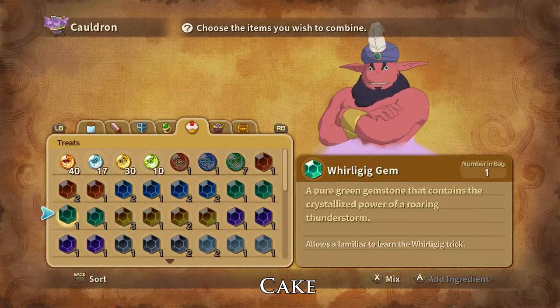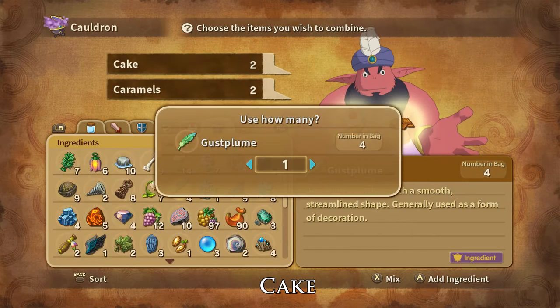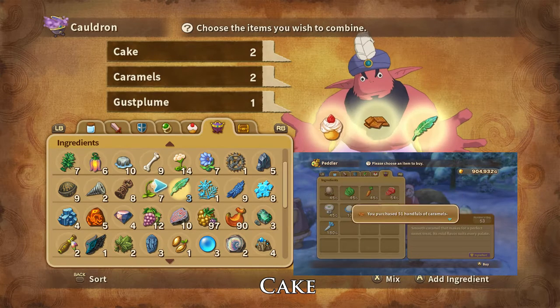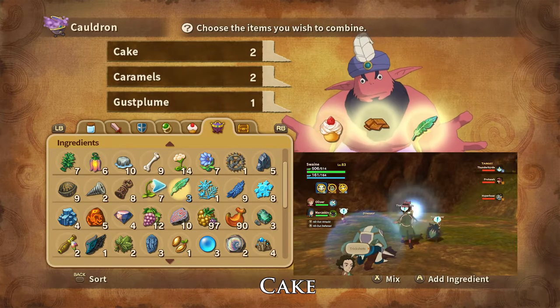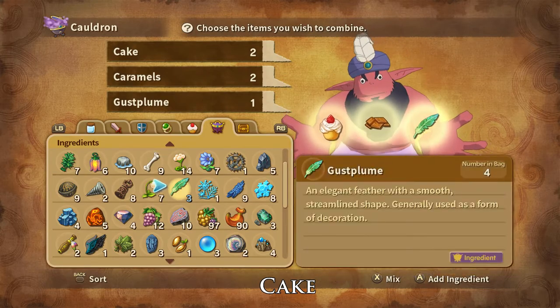Breeze Cakes can be crafted using two cakes, two caramels, and one gust plume. Caramels can be bought from the Yule and Perida peddlers and are dropped by and stolen from balloon sticks. Gust Plumes can be dropped by and stolen from thunderbirds and prohawks. And that is how you create Breeze Cakes.